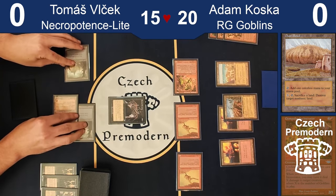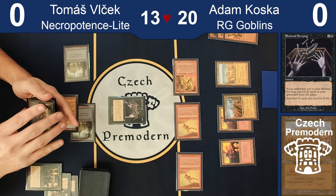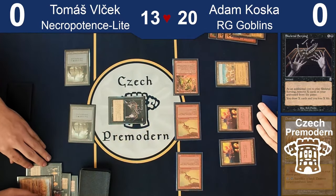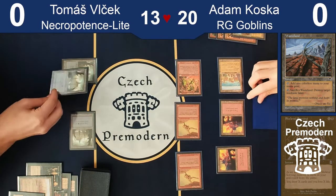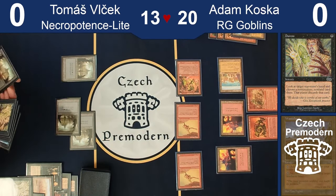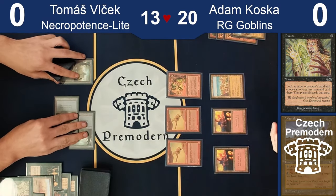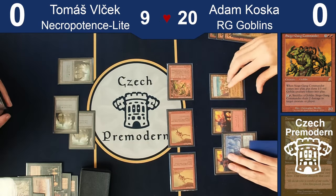I'll pass the turn. End of turn, I'm going to play Skeletal Scrying — a super cool card. So I go to 13 and draw two cards. While you're tapped out — you'll probably Wasteland me. I think I want to deny the mana, so I'll Wasteland, and in your upkeep I'm going to tap one of the Swamps. Draw. Duress. And miss. Quicker. Oh no.